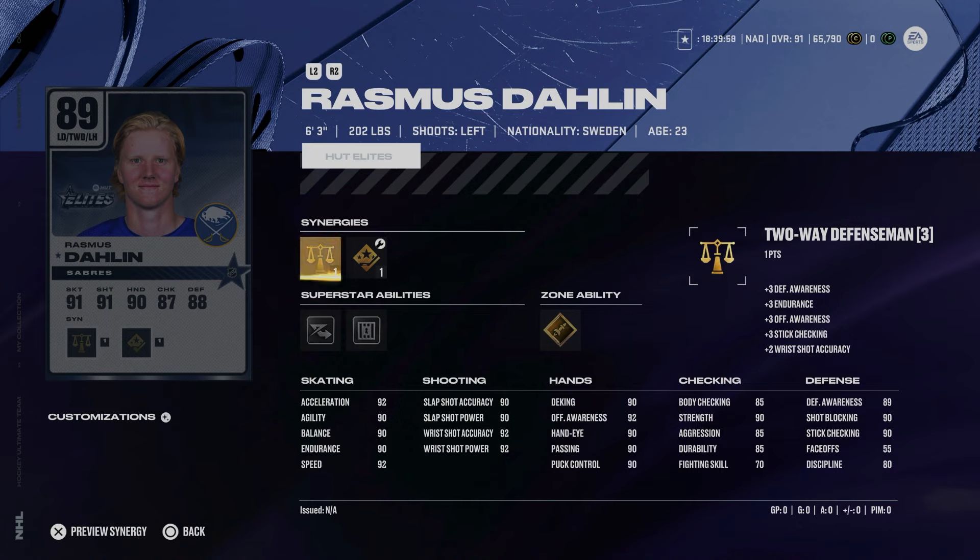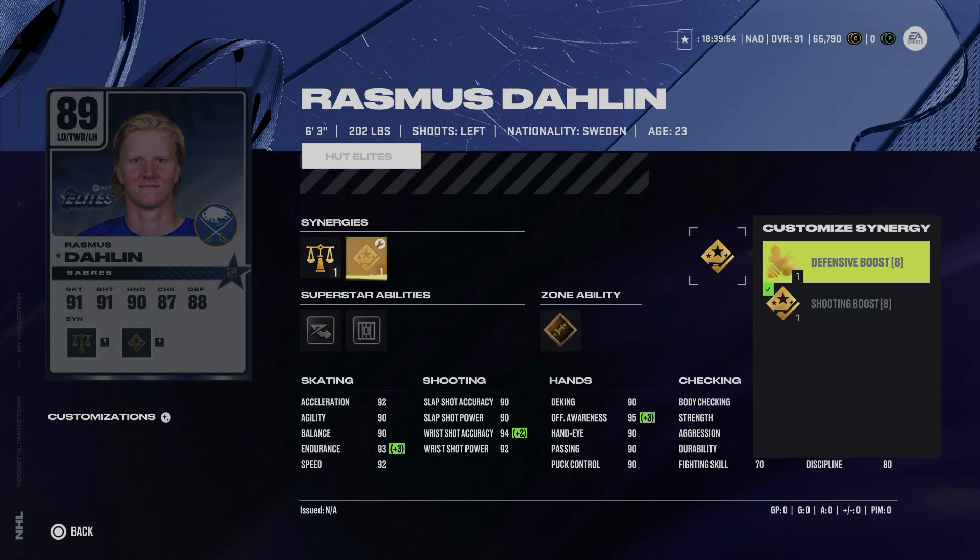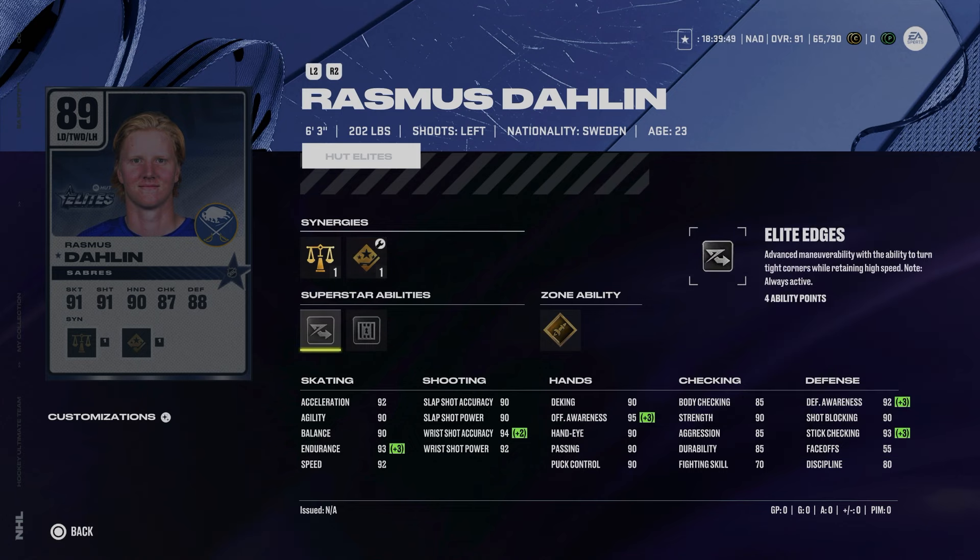The 89 Rasmus Dahlin is actually better than his X-factor card. At 6'3", 201 with two-way defenseman, defensive and shooting boost, his defensive awareness goes up even higher. He can get to 93 endurance, has 92 speed and acceleration, gold heat seeker, silver shutdown, and silver edges. There are a lot worse defensemen you could use, and at 89 overall he might be a bit cheaper — a great left-handed defenseman option especially for players who started around Christmas.